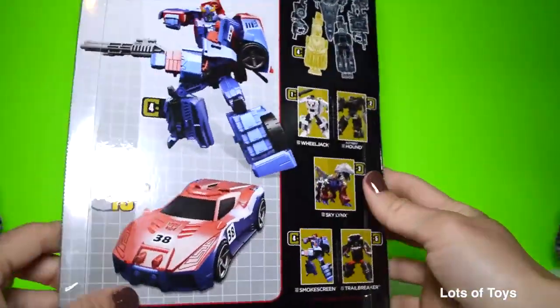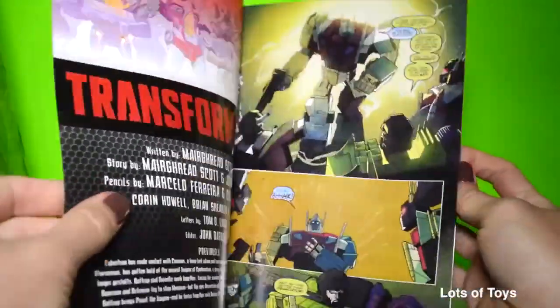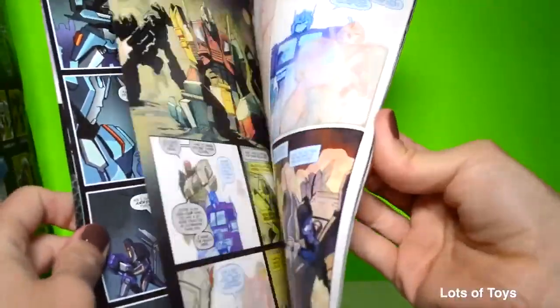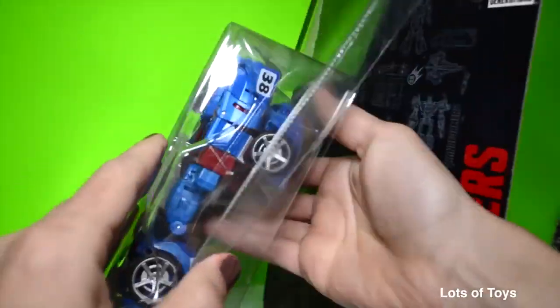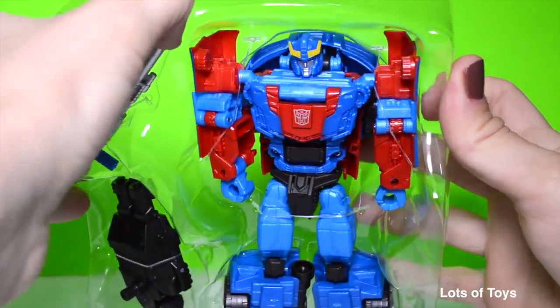Let's go ahead and open up our first one. You also get a comic book with these — this is awesome. And instructions on how to convert your robot — this is the ten-step process robot. Look at this — he's armored up and he's got a gun included.